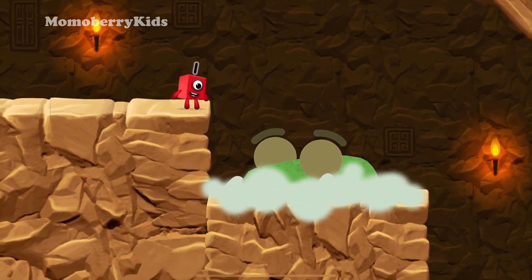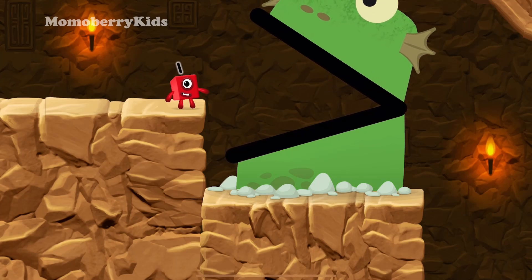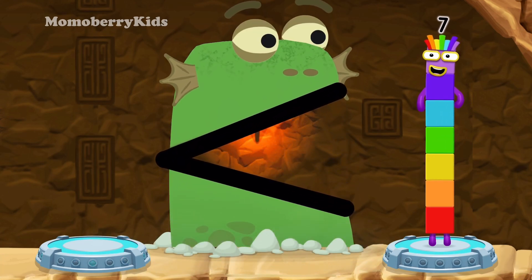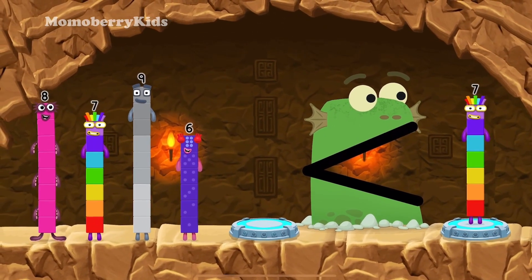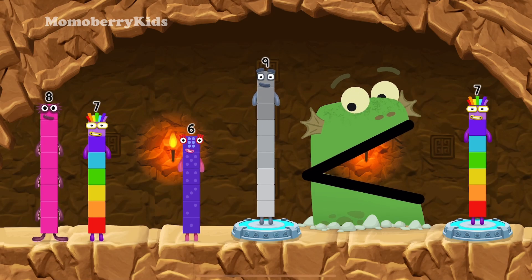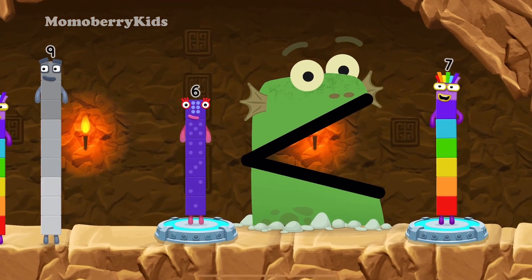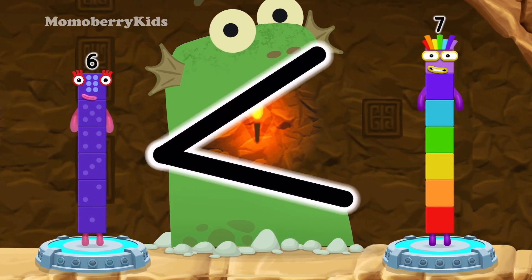Uh-oh! B-Blockzilla! Find a smaller number! B-Blockzilla! Nine — you need a smaller number than that one! Nine is greater than seven. Six. That's right! Six is less than seven!